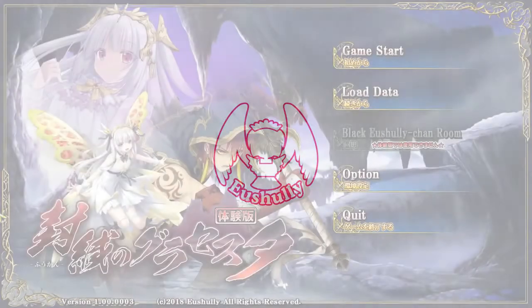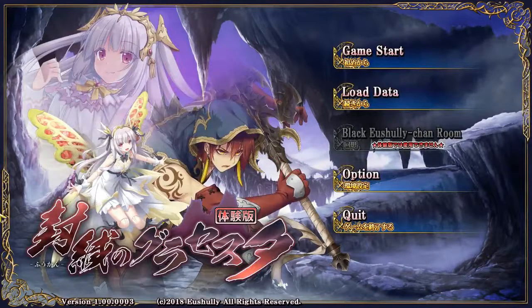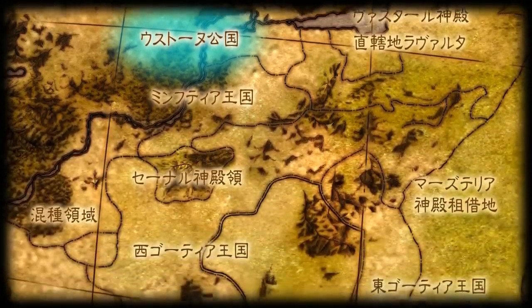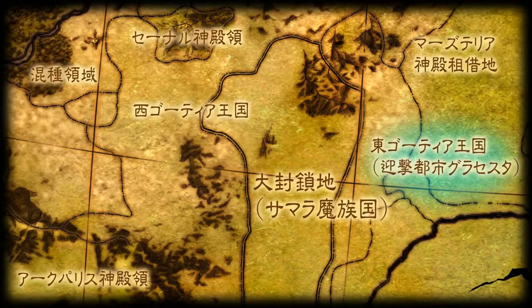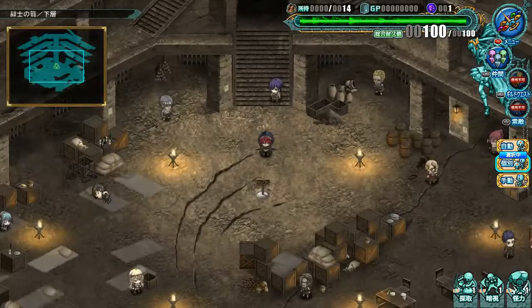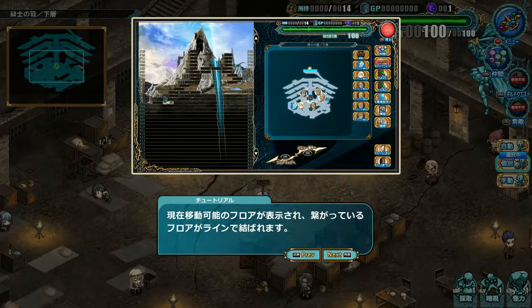Greetings YouTube, this is BJ Black from NoExport4U and welcome to part 6 of my segmented blind let's play of the full Gracesta trial version. Having been enslaved and given a fate to fight until we die, we immediately get a surprising degree of free reign. Nobody really organizes us, or makes us work, or pays all that much attention to us. Unless we try to escape, we get to do pretty much whatever we want, and we get rewarded for working. As far as slave systems go, it could be a lot worse.